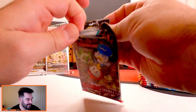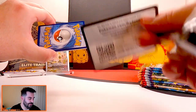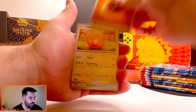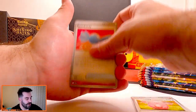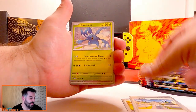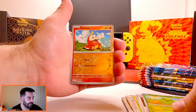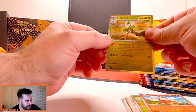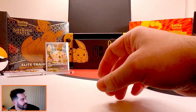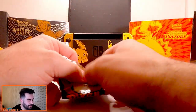On to pack number two — these booster bundles never fail. Chansey, Rare Candy, Fido, Dedenne, Meowscarada, Heracross — man, that Heracross is looking cool. We got Smoliv, Fuecoco, and Arboliva. Two packs down, four to go in the first booster bundle, and then another six.